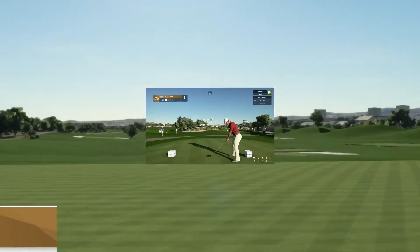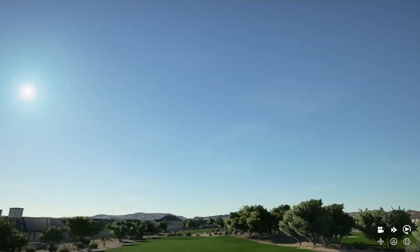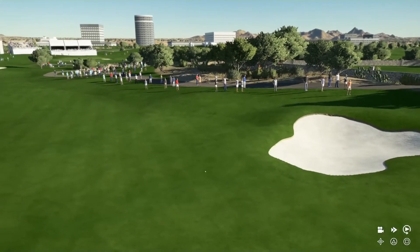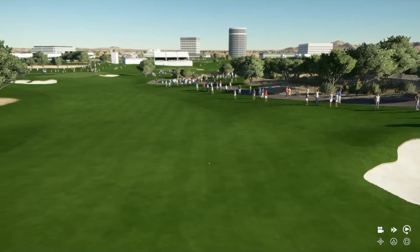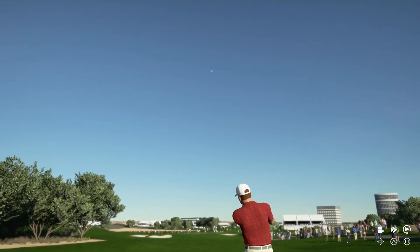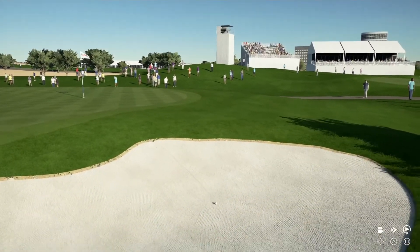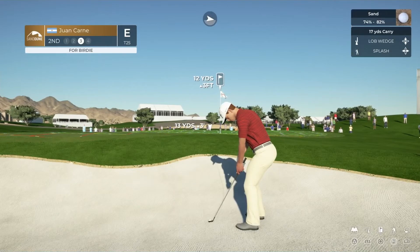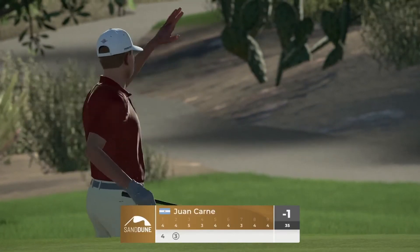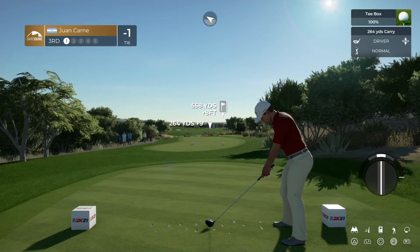Liam Bird is tied with Shane Dwyer for the lead at three under, obviously early in this tournament. Hole number two off the tee — looks like that one's going to hang on to the right side. We're going to have 131 yards with an eight iron. Nice easy swing and it's going to come up short, settling in the bottom of that bunker. Third shot out of the bunker for Juan Carne — oh and he goes in! What a shot by Juan Carne, he's one under on the day now as we go to the third.